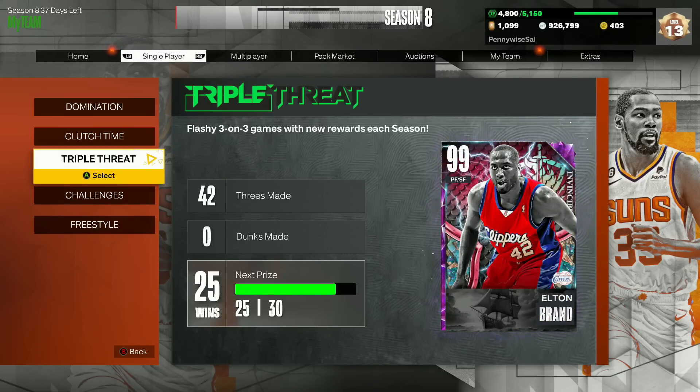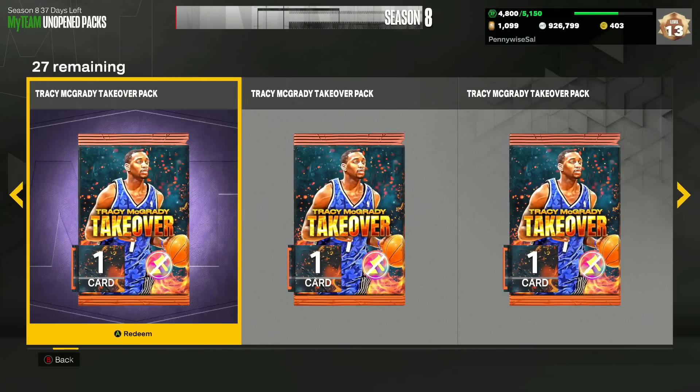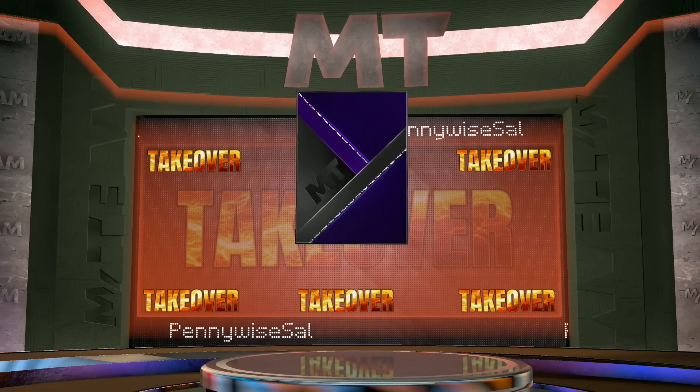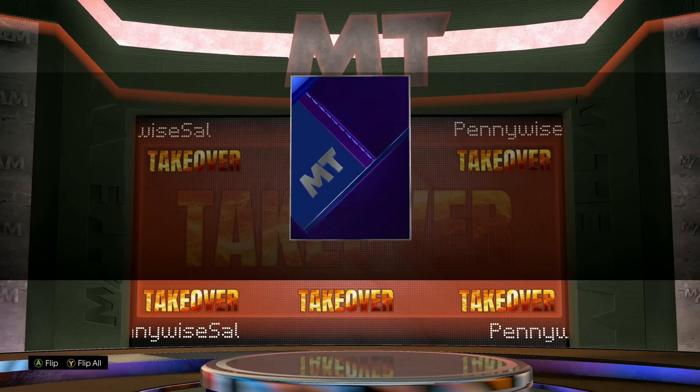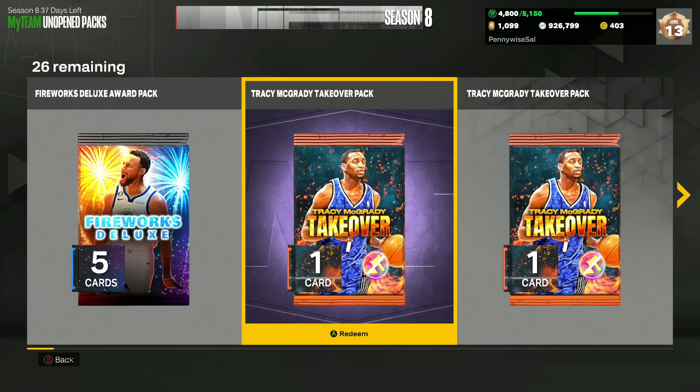I'll be opening 25 of these packs because I grinded them all out in Triple Threat Offline. It actually doesn't take that long, and you can make a decent amount of MT. I haven't opened any of these because I've been saving them for this video. I think that first one is going to be the Sapphire TMAC — it'd be cool if we can pull most of the versions.